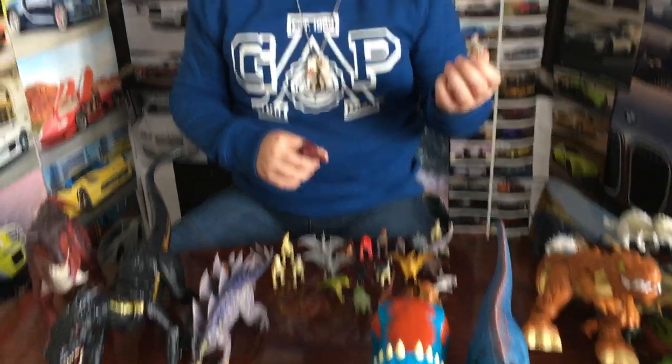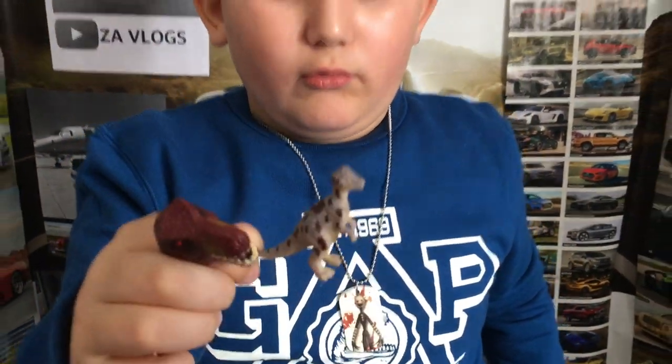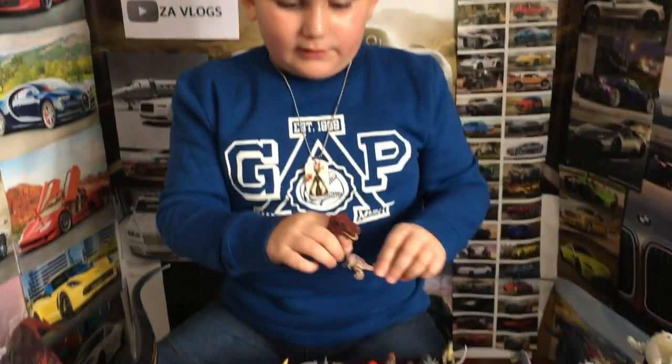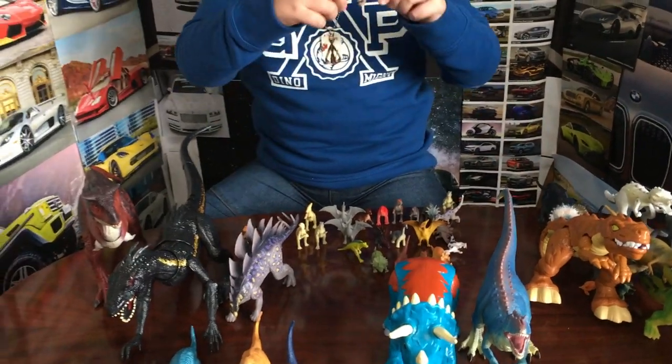And then I have a Pachycephalosaurus that is gray and kind of like a beige white. It has black polka dots on it. This dinosaur uses the attack where he like runs and then hits with the bump on his head.